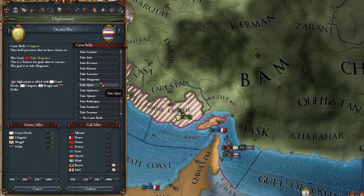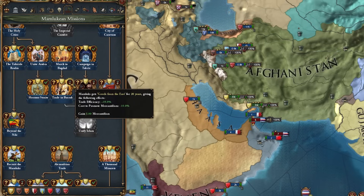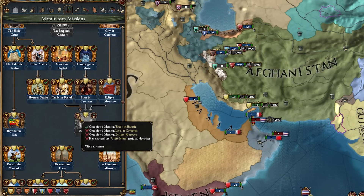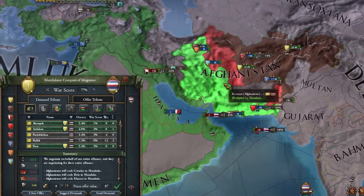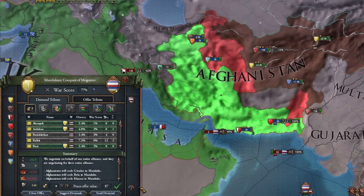By conquering Mushasha I now own all the provinces in the Khuzestan and Basra area, so I can complete 'Trade in Basra' - trade efficiency, promote mercantilism, and even more mercantilism. We are so close to unifying Islam here too. Finally after knocking out all of Afghanistan's allies, I can get everything I have a permanent claim on - thank you Diplo ideas - but this is only going to be 87 war score.